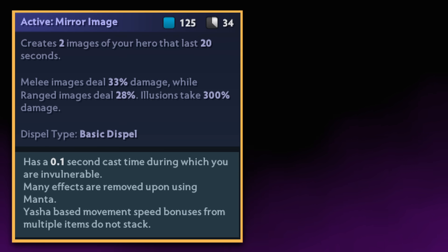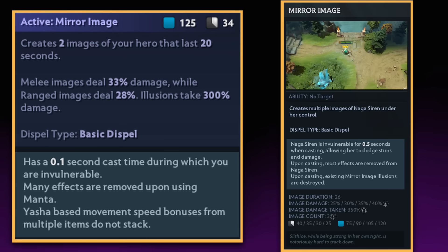Mantis style is mainly known for its active effect, mirror image — annoyingly, the same name given to Nagasiren's first ability.